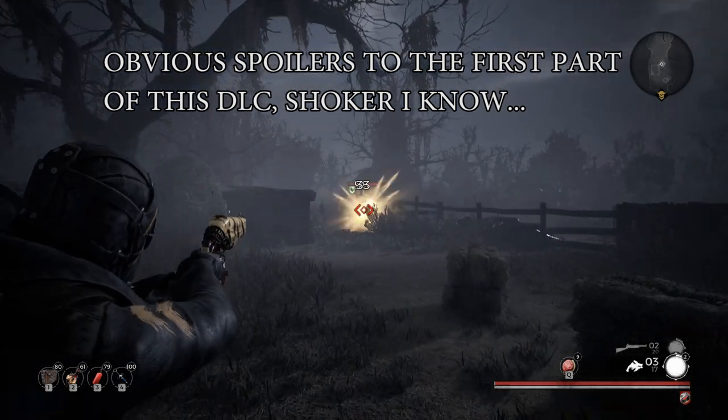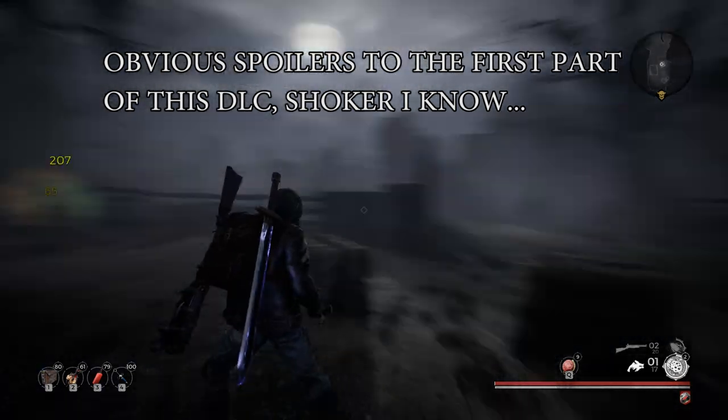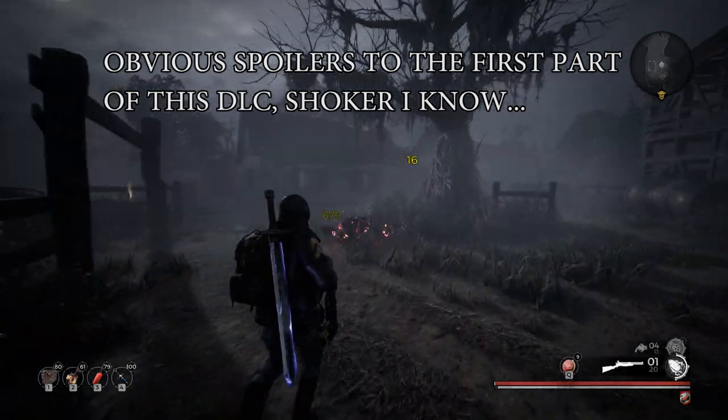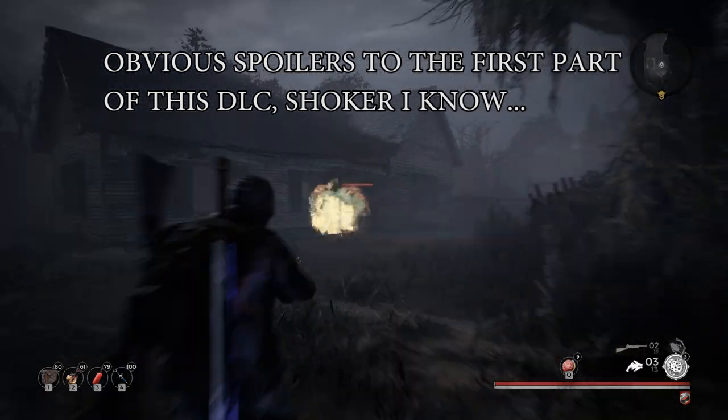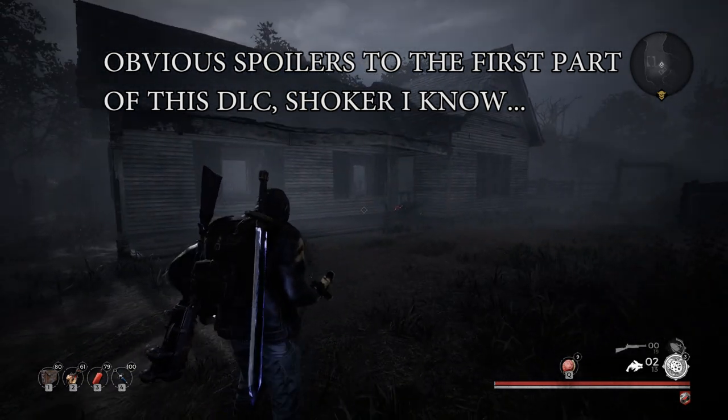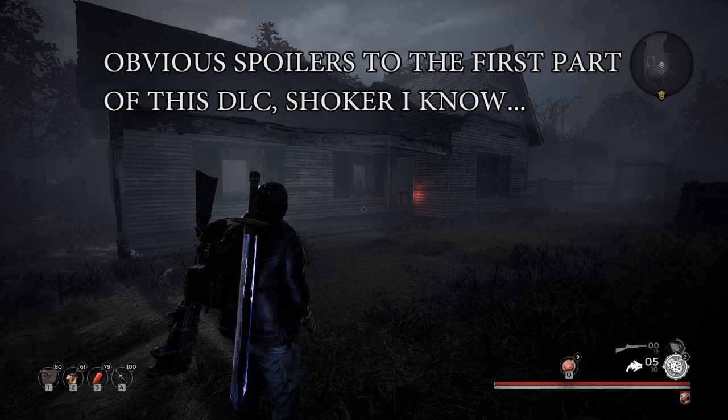Hey there Hunters and welcome back to the Gunner's Guild. Today we have the new Remnant DLC, Subject 2923. The first part of this campaign has a bit of puzzle solving, and I'm sure a lot of people are going to get lost and confused here on Ward Prime, so I wanted to do a walkthrough for it. Let's just get into it.